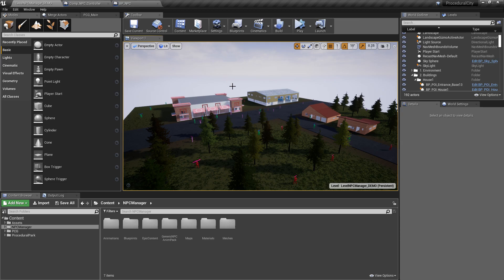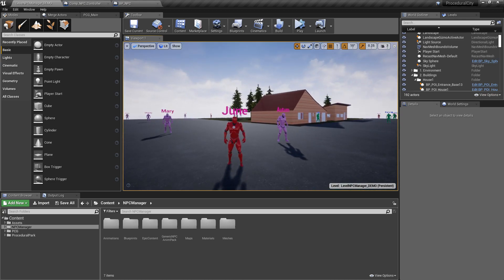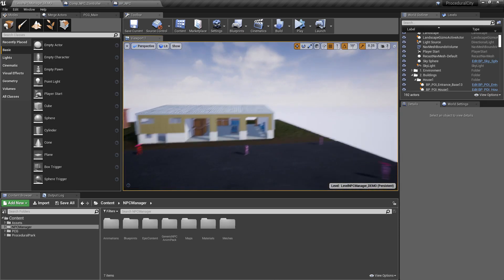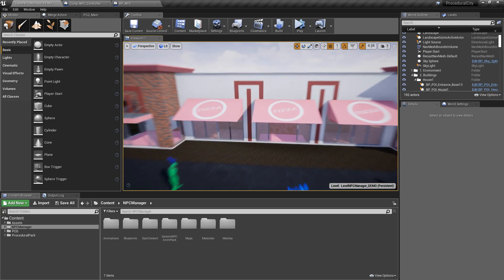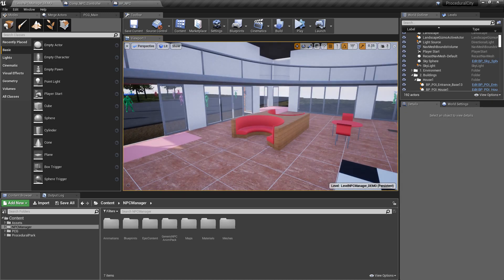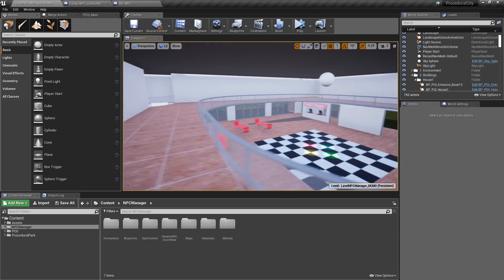I have a little demo map with a bunch of NPCs, and just for fun I gave each one a different name so we can see what each one is doing — Mark, June, Autumn, Mary, Taylor, Bailey, etc. We have two houses which are the NPCs' homes, a little warehouse where they go to work, and a nice pizza parlor where the NPCs go to have fun, complete with a dance floor, booths, and a cashier.